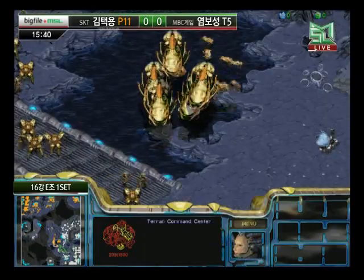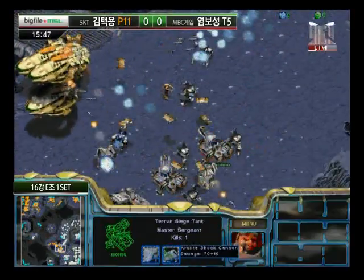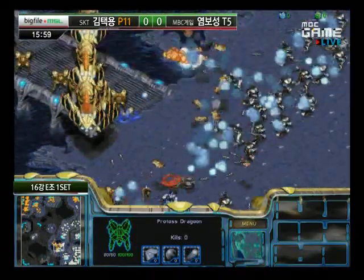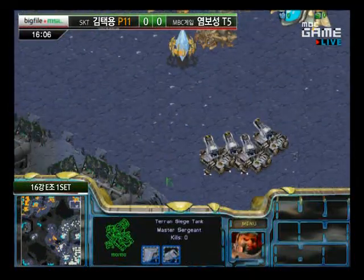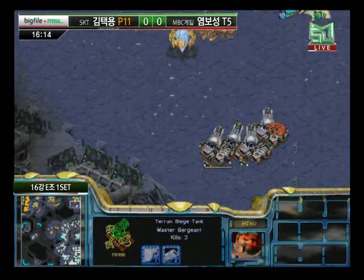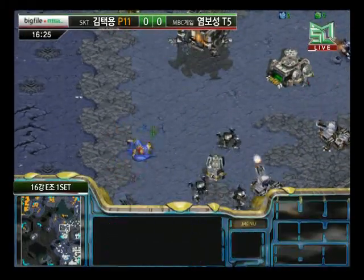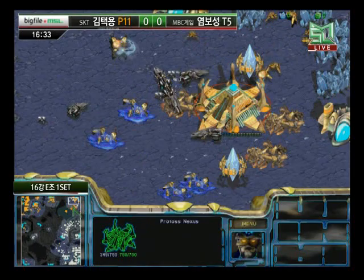Sea is trying to set up yet another base at the 6 o'clock position. Bisou is going all the way around the giant wall, attacking where Sea is vulnerable with a smaller force, picking off tanks. But Sea has snuck a few tanks in and is killing massive amounts of probes — at least three kills on each tank, over a dozen probes dead. Bisou is doing nothing about it, finally getting some Dragoons over. Bisou is actually very far behind right now, and if he loses his base he'll be in huge trouble.